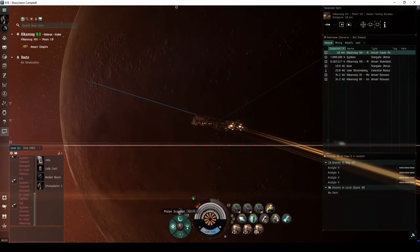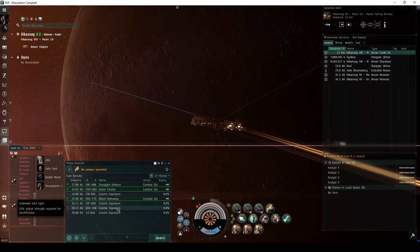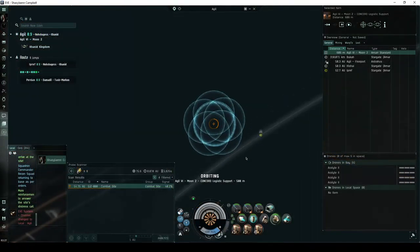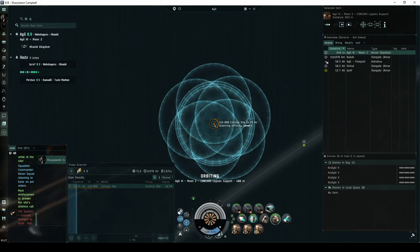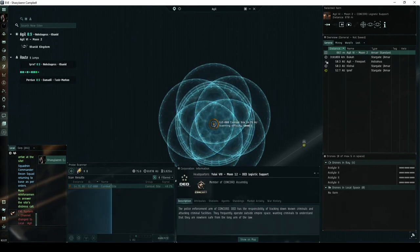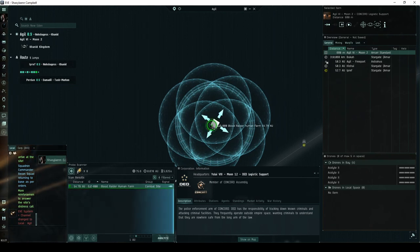Combat signatures appear in your probe scanner window, and you must scan them down with probes before you can warp to them. Some combat signatures are referred to as DED-rated sites. DED stands for the Directive Enforcement Department, an NPC corporation that is a division of Concord. Such combat sites are given a difficulty rating on a scale of 1 through 10.